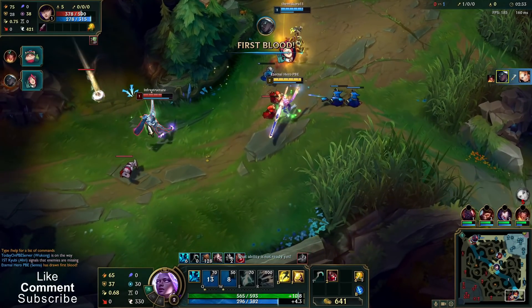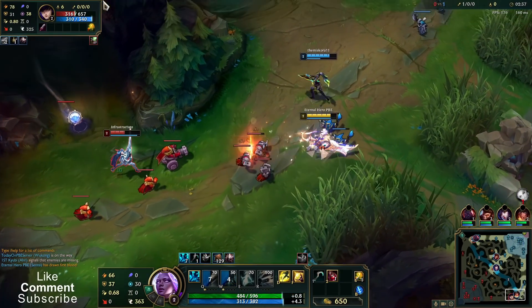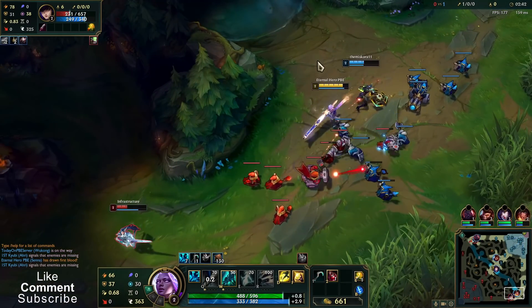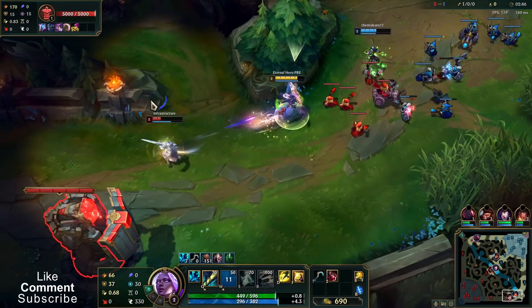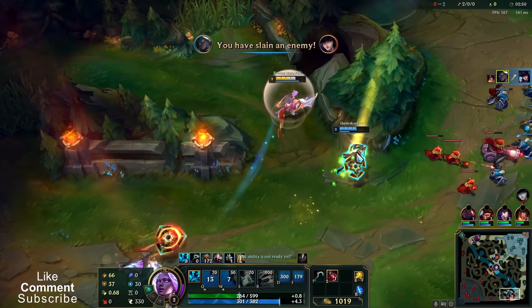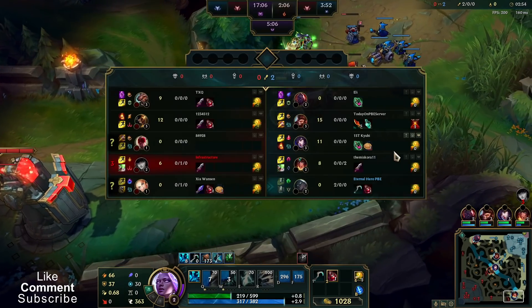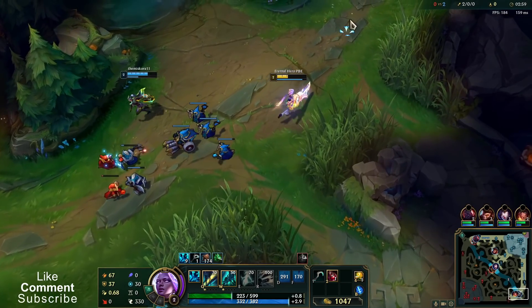Dark Harvest — free standard. She got closer, let's go. I like the start. I took Barrier because seeing the enemy team comp, it seems like the best choice.